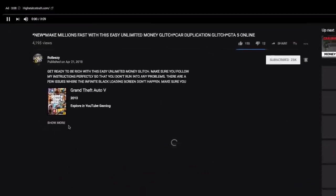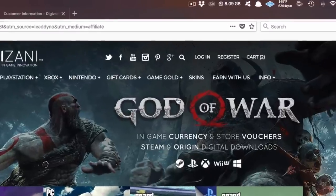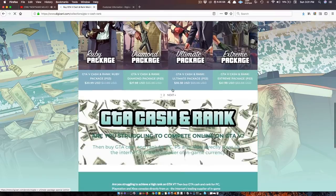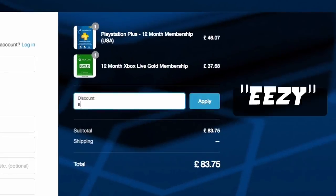If you're also interested in GTA 5 Online modded accounts, go ahead and go to my latest upload and click on the link in the description. This will lead you to the website DigiZani — the most trusted site to purchase cash and rank services on all platforms for GTA 5 Online at reasonable prices. Don't forget to add the discount code EAZY to save some money at checkout.